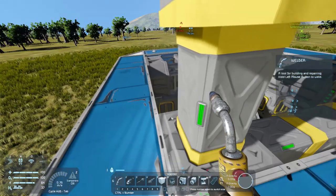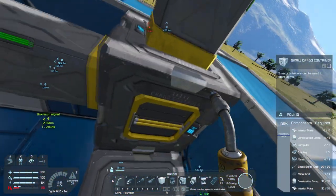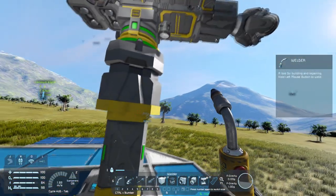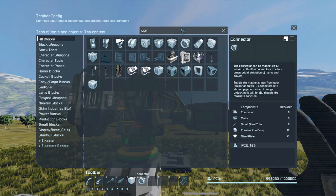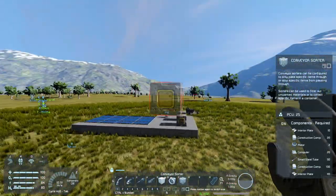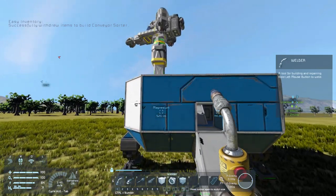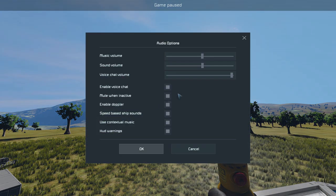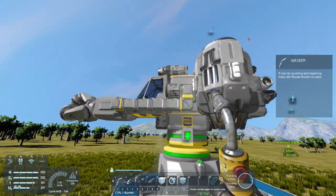Something I'd like to fix is that once the refinery is full, it's not auto-pulling from my ship anymore. I'd like it to just pull into the station and store in these big cargo containers, then the refinery will eventually get to it. So we need to replace the connector and also get a conveyor sorter. I'm also playing around with my audio settings for this game, because every time I record something the audio is different, so let me know if the background music is coming through.